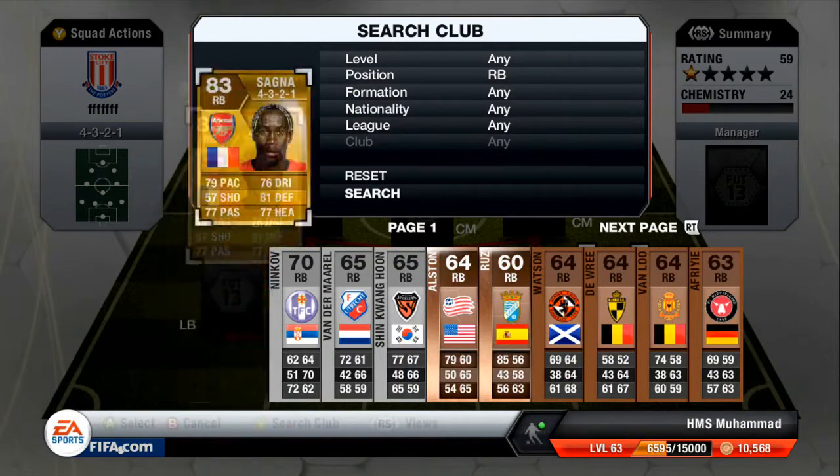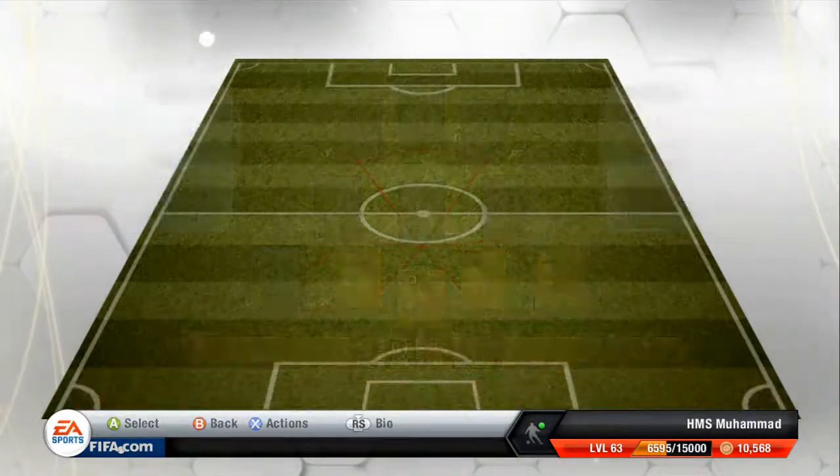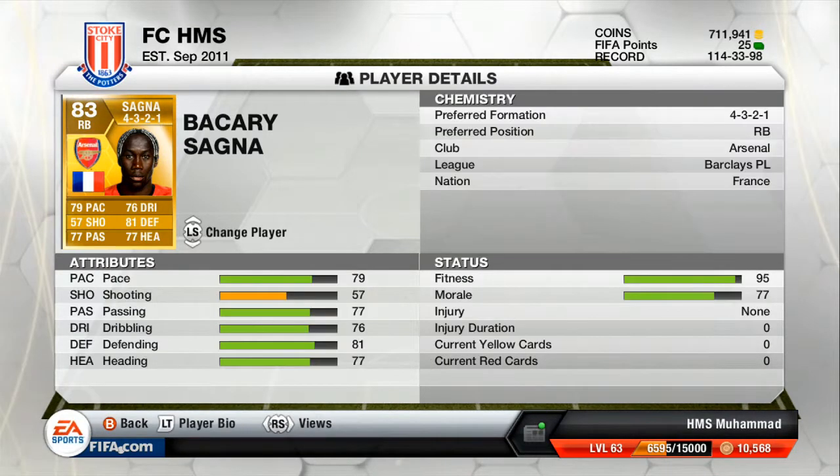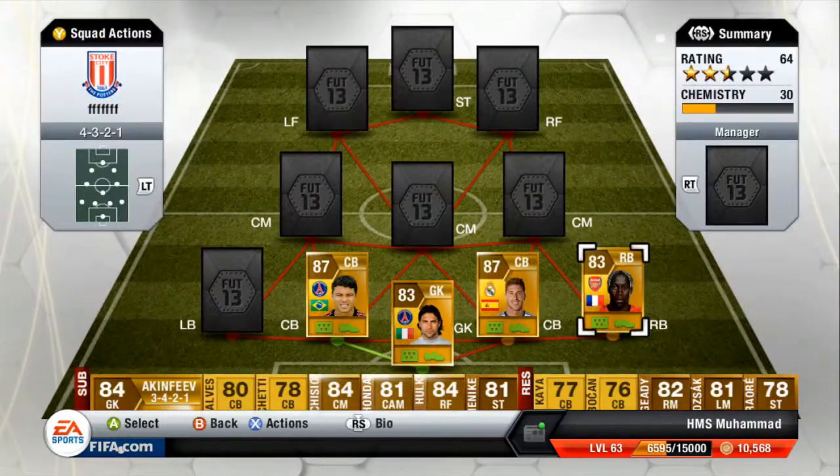Right back we've got Bakari Sagna. He's not in very many teams because he's not that quick, but he's very strong and he's got good pace. He's just a very solid all-round player — 83 rated, actually the best rated right back in the Premier League.